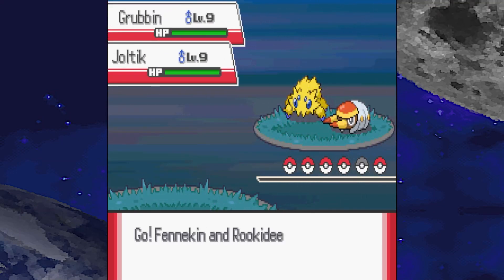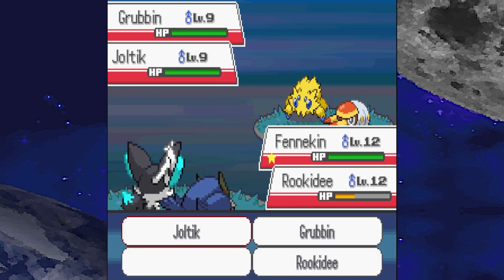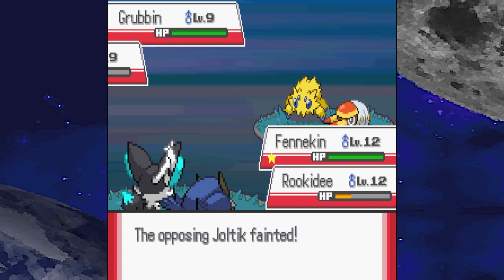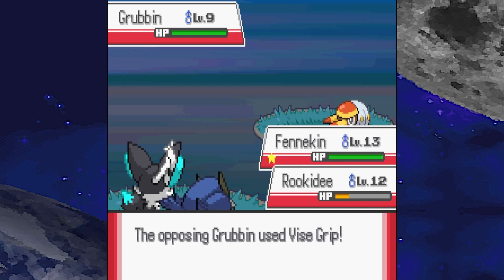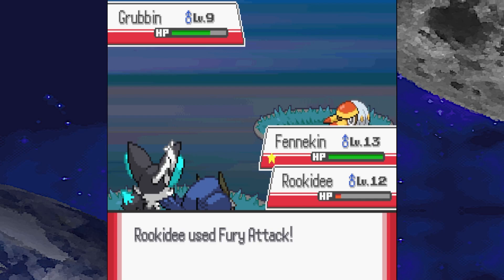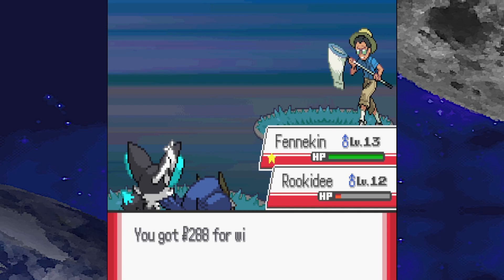This one's a double battle and they're both Electric type. Okay, Rookidee might go down here. Fury Attack's doing a lot. Why does it go for Absorb and not an Electric move? We got rid of one. Fennekin goes up to level 13. We'll just do the same to Grubbin, and it does enough. Rookidee lives to fight another day!